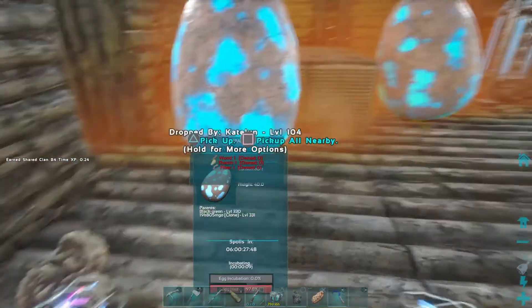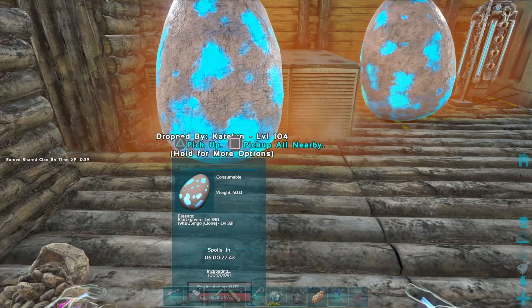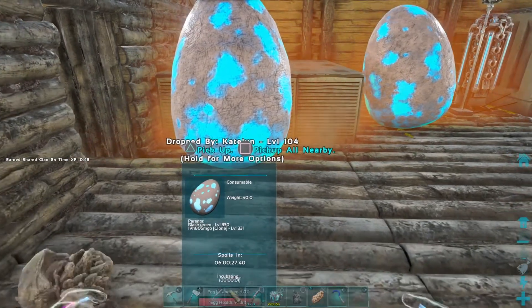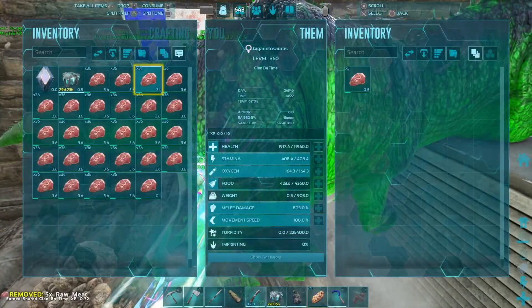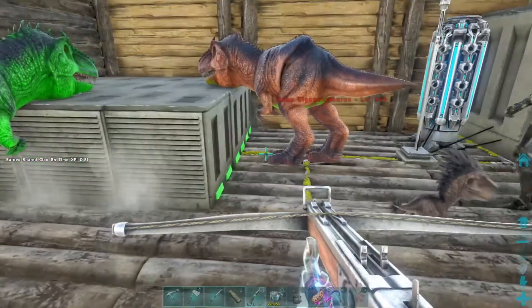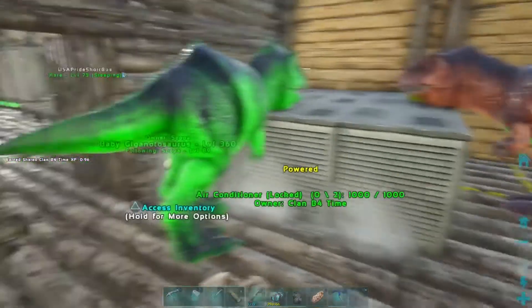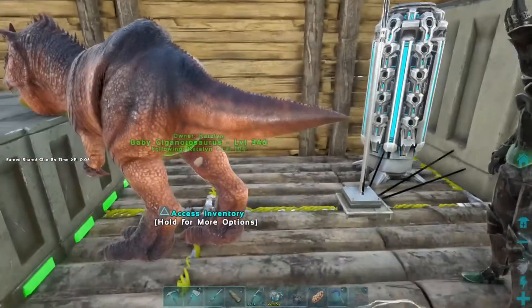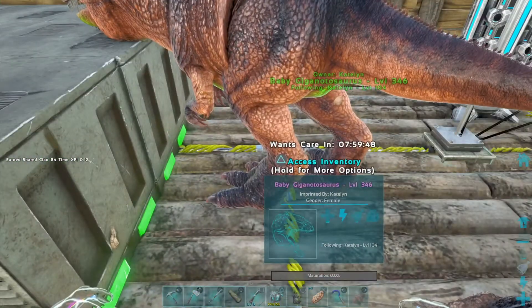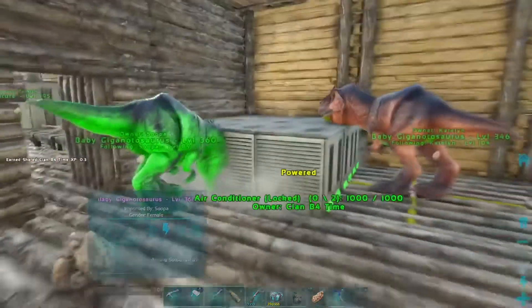Oh, one second on mine — watch your egg! Black and green with 805 melee. Whoa — black and orange, orange and black with a green stripe, it's got a green belly! 805 melee. Hell yeah — and female! We got two females with good melee!